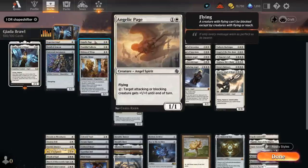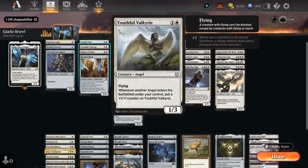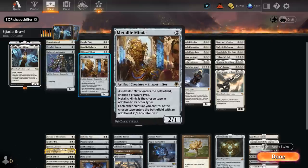At two mana we've got the Angelic Page, a 1/1 with flying that can tap to give an attacking or blocking creature +1/+1 — it scales nicely into the late game. We also have Metallic Mimic as another shapeshifter which can name angel when it enters the battlefield, so it counts as an angel and other angels will enter with an additional +1/+1 counter, imitating Jada's ability even though it's not quite as powerful.